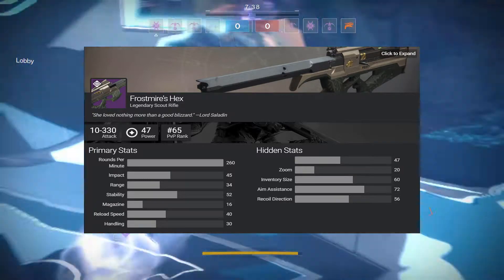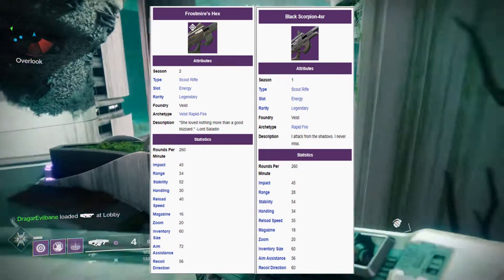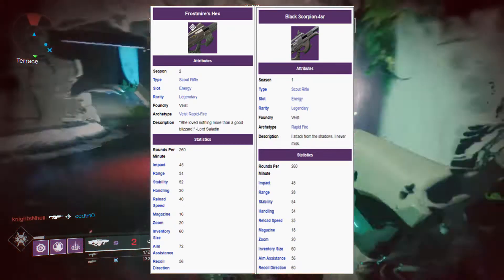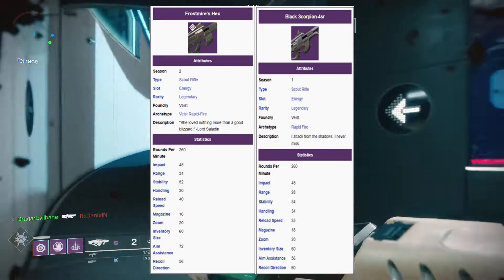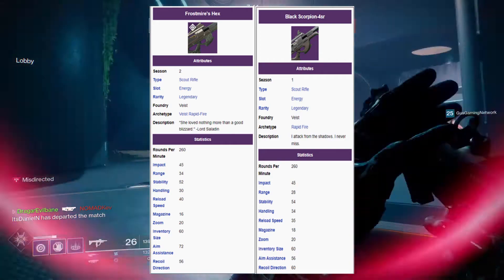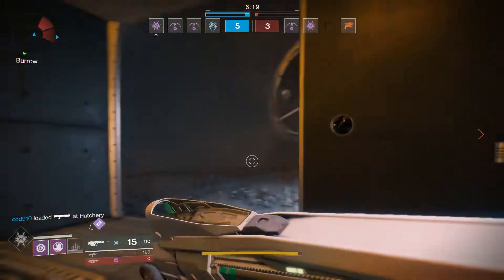Comparing the Frost Myers Hex and the Black Scorpion, you can see they're both fairly similar. The Frost Myers Hex has quite a bit more aim assist — almost 20 points better than the Black Scorpion — which I think is what makes this gun so good. The recoil direction is a little lower, it has a slightly smaller magazine but it reloads so fast you won't really notice. Stability is slightly less than the Black Scorpion, but the range is pretty decently more.